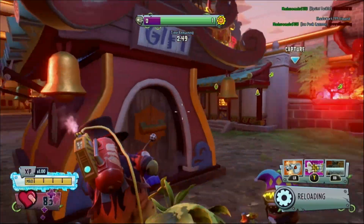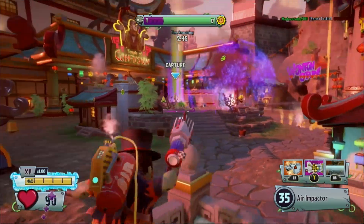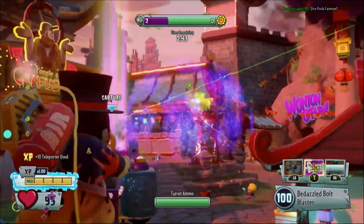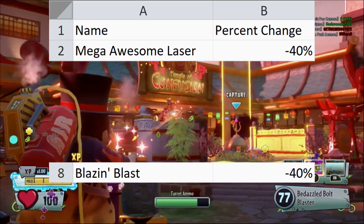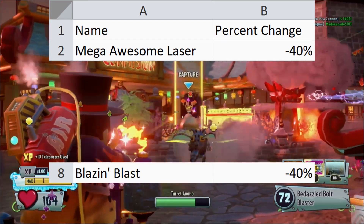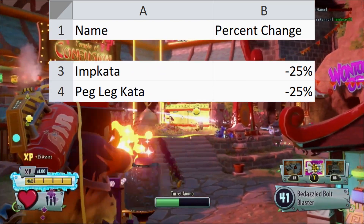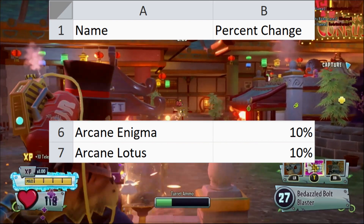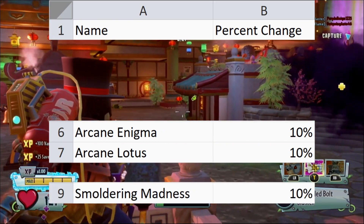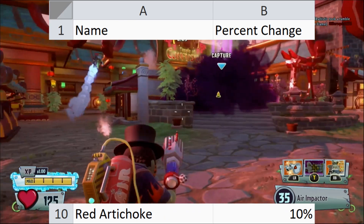Certain abilities will change how fast your character moves when activated. All rooted abilities obviously make you unable to move, but some other abilities increase or decrease your speed by a certain percentage. The Mega Awesome Laser and Blazin' Blast both decrease your speed by 40%. Impikata and Peglikata both decrease by 25%, Turbo Twister increases by 35%, and Arcane Lotus, Arcane Enigma, and Smoldering Madness all increase your speed by 10%. The Red Artichoke Drone is also 10% faster than the Garlic Drone.